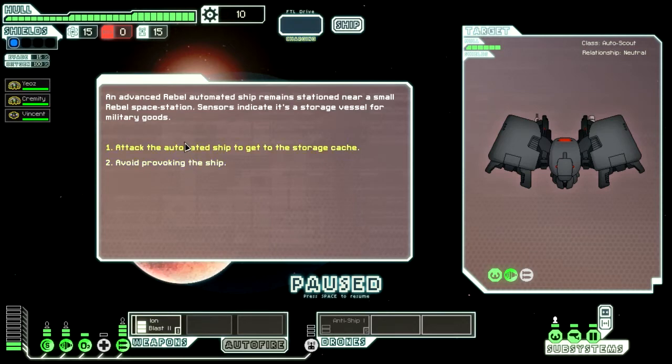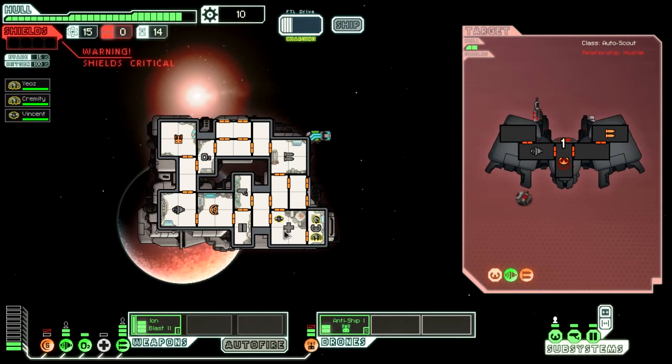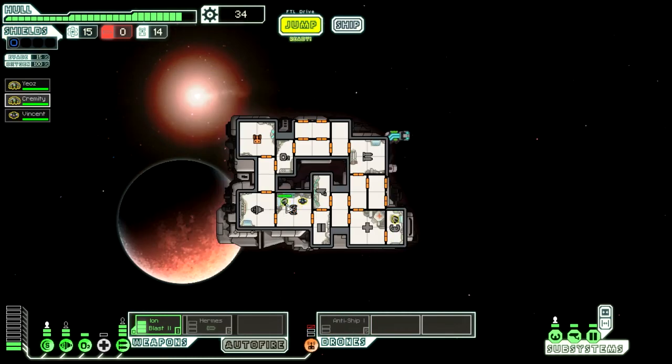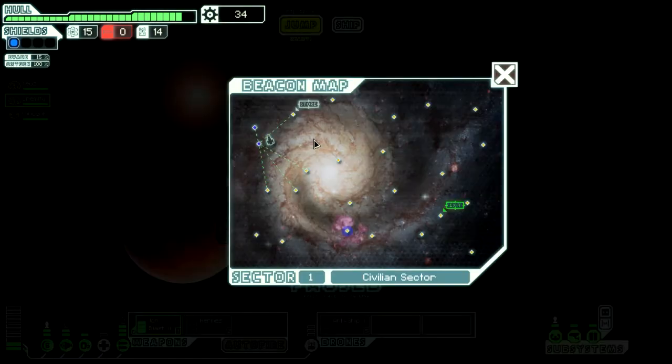All right, here we go — an automated ship. This is going to be easy because it has no shields. We'll target its weapons — missile launchers offline. The minor drawback is I can't directly control the drone. We already got a Hermes missile, which is actually a pretty decent find even though it costs three power. The Hermes missile is pretty strong.